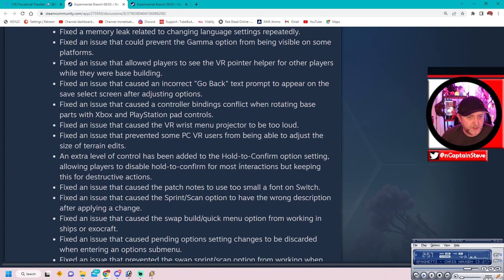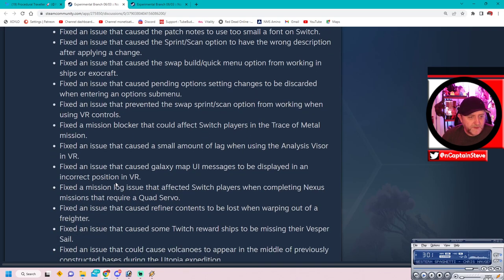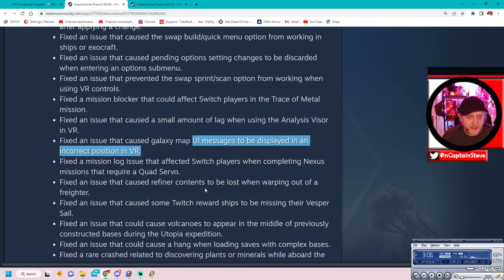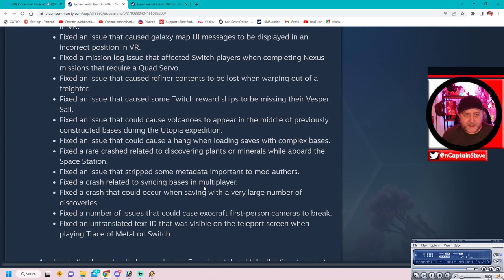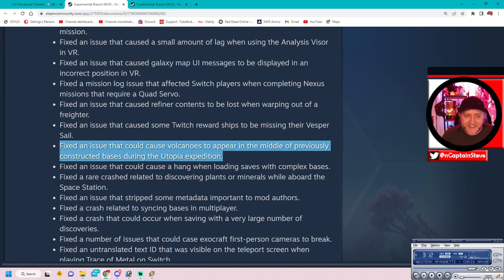If you haven't seen his video, I'll put it up there. If you're a PlayStation VR2 player and experienced the issues he encountered, I think a few of those are going to be fixed now. There's another VR one about UI messages and things like that. There's only one fix for the Utopia Expedition inside this list that I've spotted, which is bases inside volcanoes.